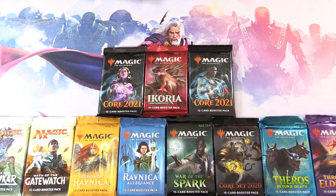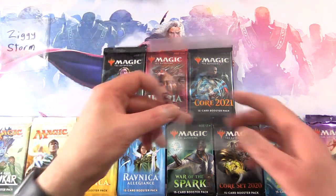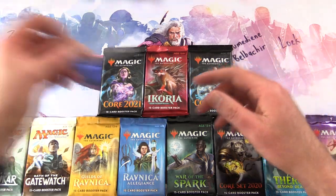Today on MTG Unpacked, it's time for a magnificent pack feast for patrons. We've got a whole stack of different packs here, with Urza presiding over festivities. Let's introduce the patrons: we have Ziggy Storm, Vermidian Belverture, Loic, and finally Paul Parent.